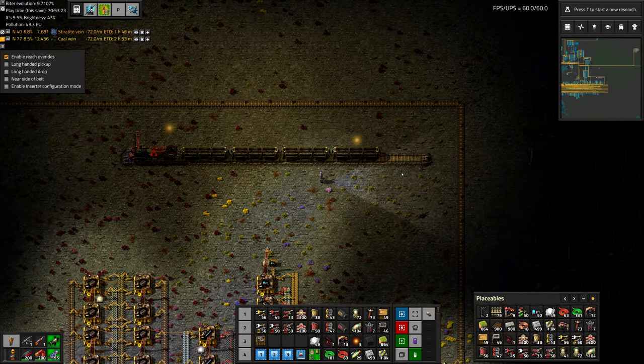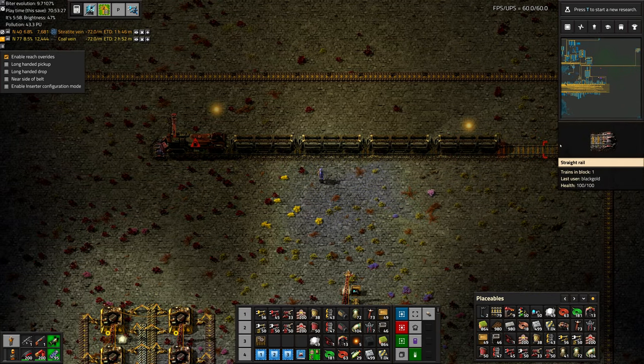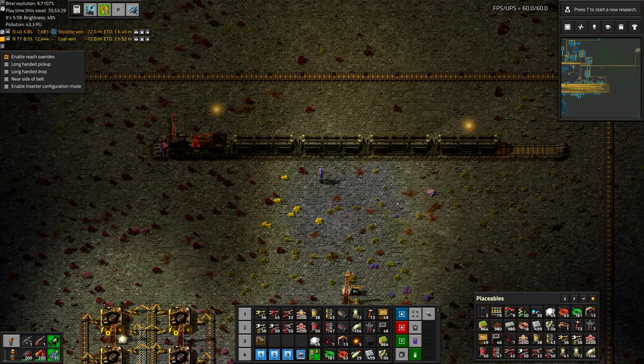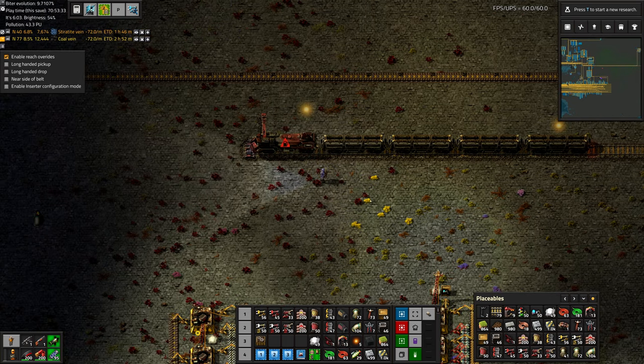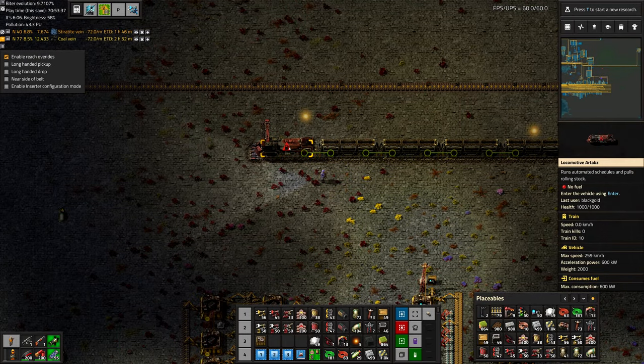The advantage of having a double-headed train is that you can have a train station that just dead-ends and then turns around the other way, so it's easier to set up as far as the rail network goes, but it's dead weight. This playthrough I think I'll do single-headed trains.